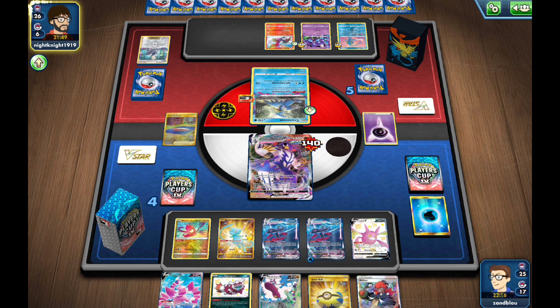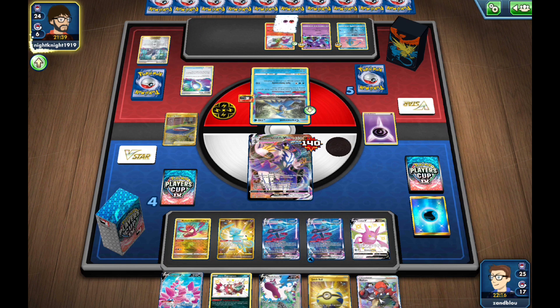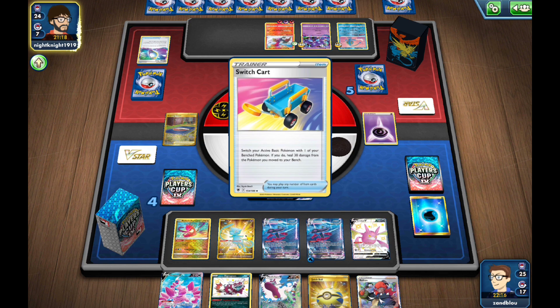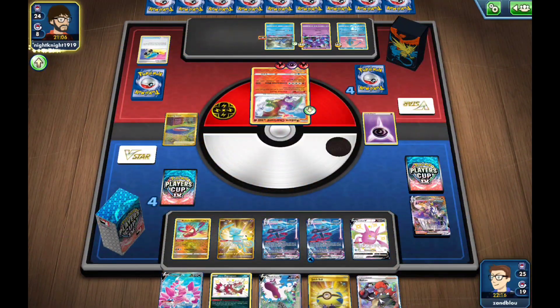I think we're going to go for a Yoga Loop play next turn. I have Raihan — I'll go for a Yoga Loop and then a Marnie after that, and just hope our opponent doesn't have the out. There goes the Urshifu — tragic but expected. Let's promote our Mew.